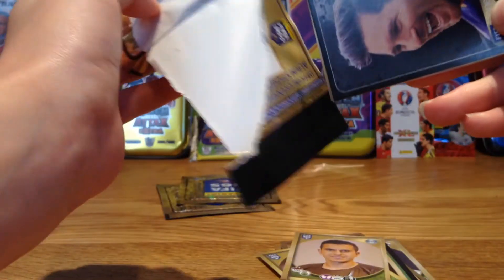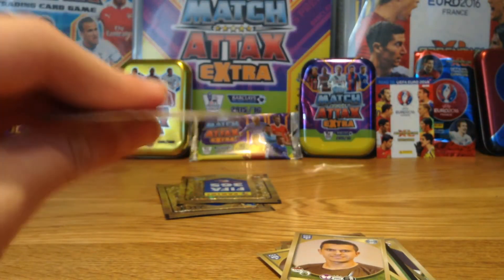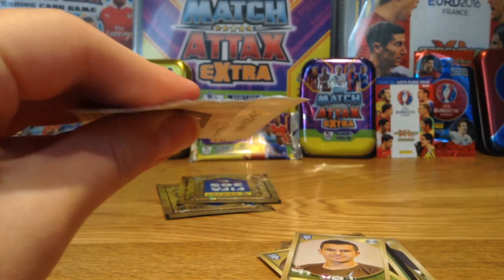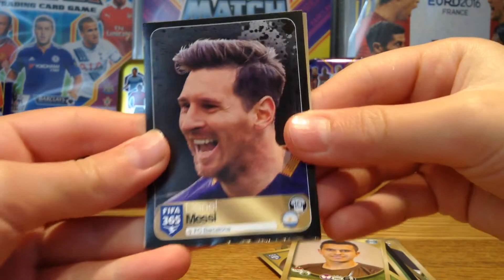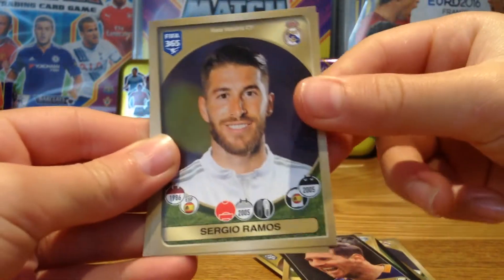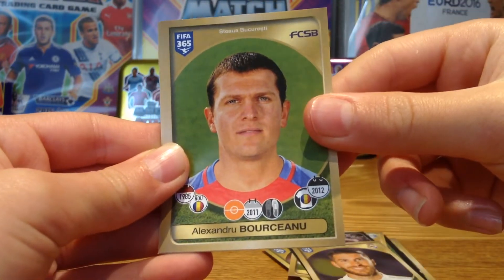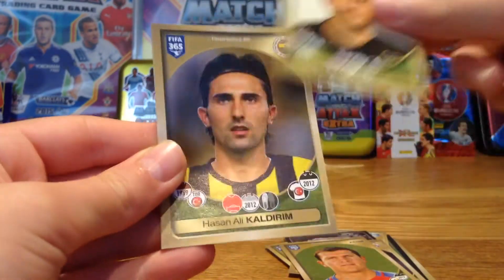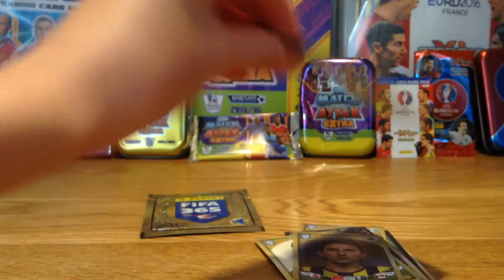Moving on to the next pack — we do have Messi! But I've damaged the sticker, guys. Look what I've done to the sticker! No! And it's Messi as well — the best player in the world in my opinion. But who cares, here's Messi with the cheeky laugh. Then we have Sergio Ramos, one of the best defenders in the world, then Borchenev, Orion, and Calderim — I've never heard of that guy before.